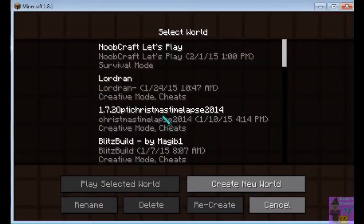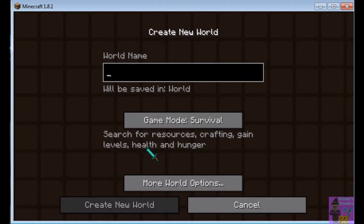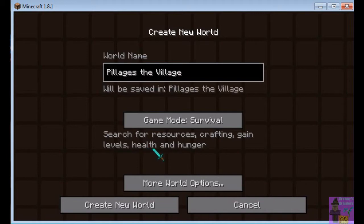Copy it, then open up Minecraft and start a new world — call it whatever you want. I'm calling it Pillages the Villages One because it's the first session and I don't want to get confused. It's set to survival by default, so switch it over to hardcore.